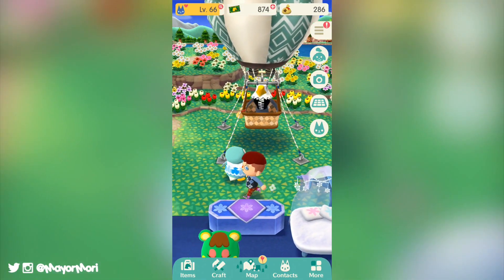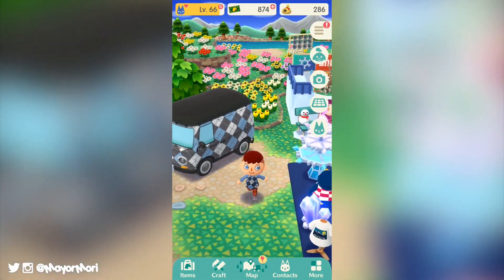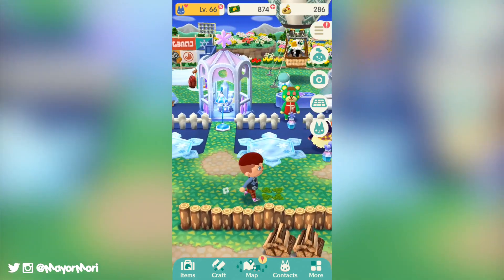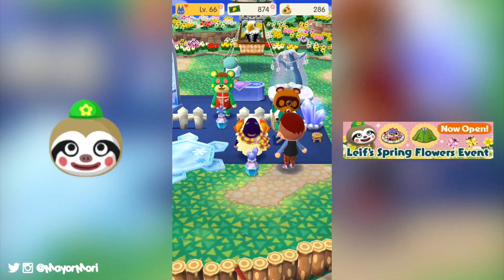Today marks the first day of the spring season and with winter now well and truly out of the way, it's time for all new spring events. And what better way to kickstart the spring than Leaf making an appearance with his all new spring flower event.